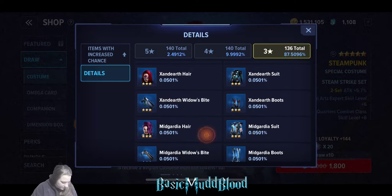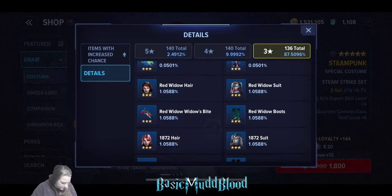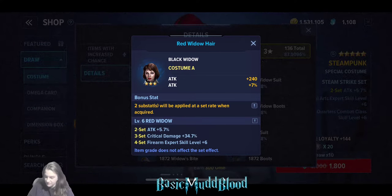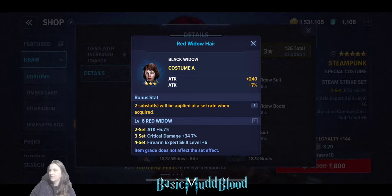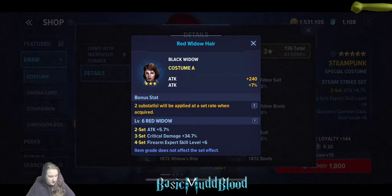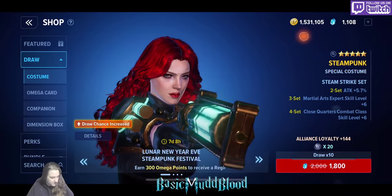For Black Widow, what I recommend is the Red Widow set. This is going to give you Firearm Expert, which is your Snipe skill - your best skill for PvE and leveling up. It's also a really good skill for Alliance Operations and can be used in Daily Dungeons as well as with Fried Bullets. This is a really good set to have.